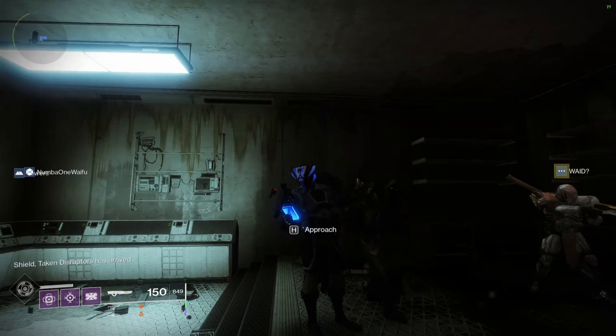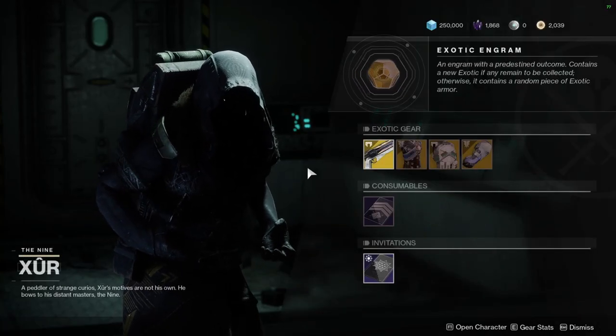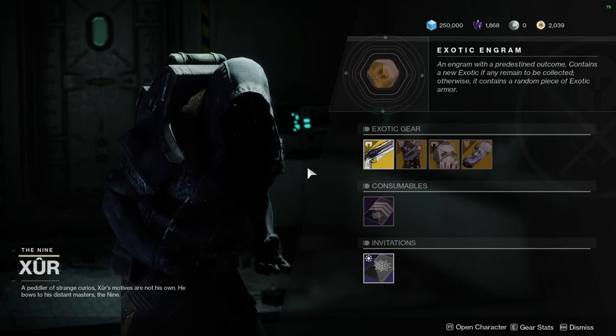What's going on guys, my name is Jingleheimer and today we are going to start a new video series called Zur Builds. Basically from here all we're going to be doing is taking a look at Zur's inventory for the week, looking at the armor pieces he has, and then making a build out of them. We might take the weapon as well but right now we're just going to work with the armor pieces.